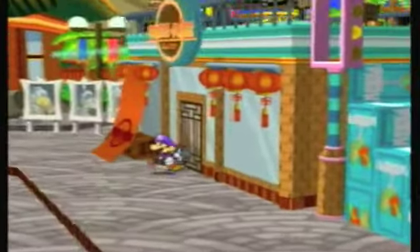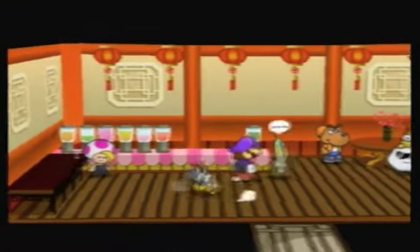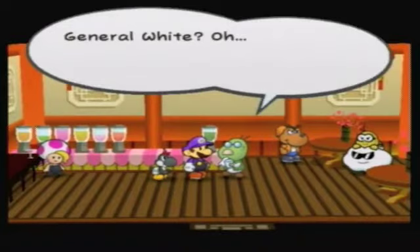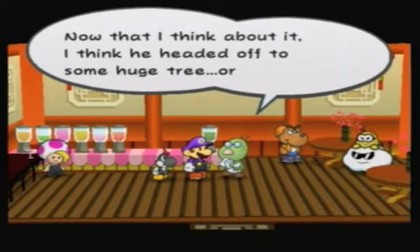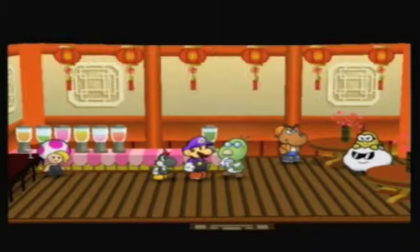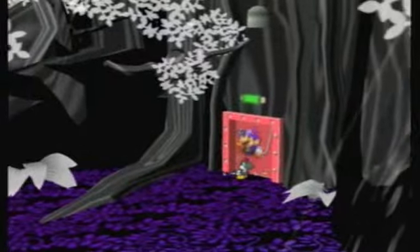Now back at Glitzville — let's head into the bar and see if General White is here. There's Jolene, all prettied up. General White — that white Bob-omb? Yeah, he used to come here all the time but she hasn't seen him lately. She thinks he headed off to some huge tree. So now I'm going to meet you guys back at the Boggly Tree, chapter two!